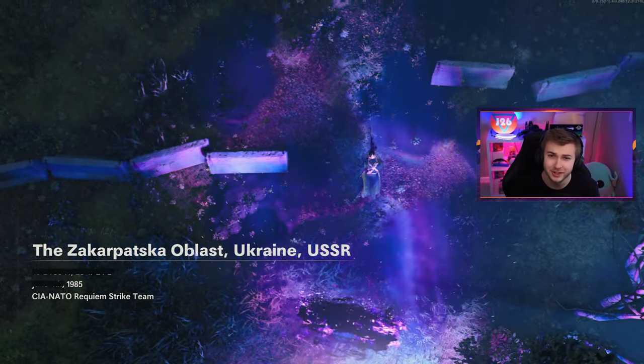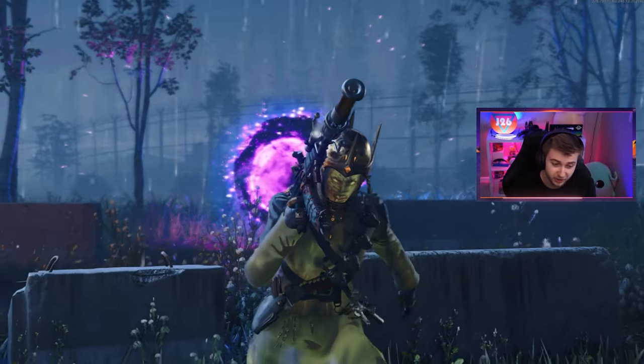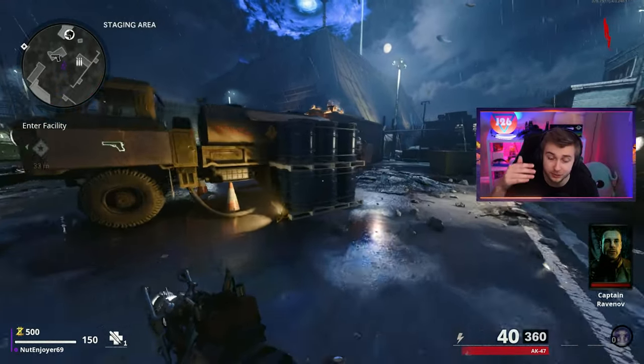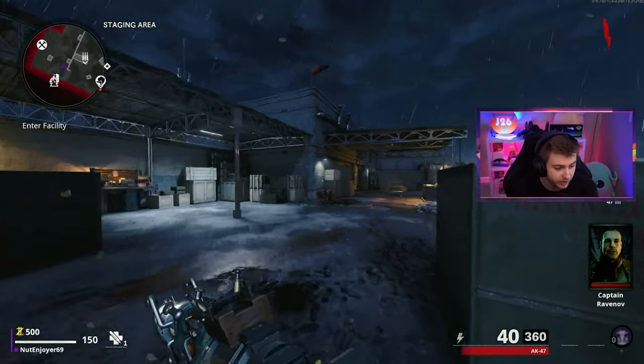A few things before we actually start getting into Easter Egg steps. The Forsaken is the very last Easter Egg we have to complete. Once we get this done, we'll get the Super Easter Egg, meaning we'll get all the way up to purple tier every time we join a game, which will help out a lot with our grind.